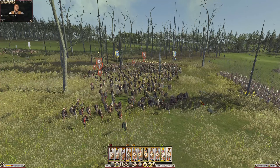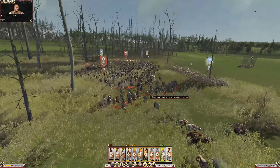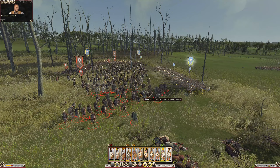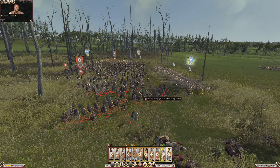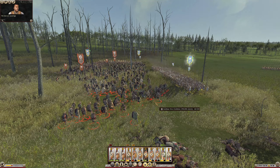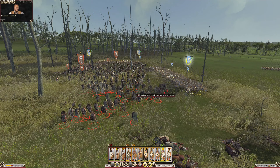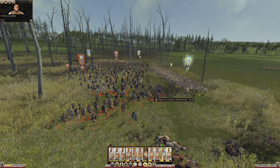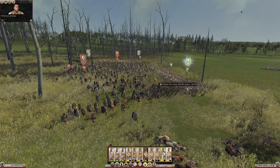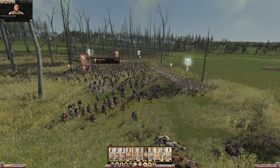Attack them on the flank. Still eager. That's not their general — the enemy general is dead. He was a cav unit. Come on, attack. Double click, double click — it's supposed to result in an attack, not just standing still. You're meant to be marching to the rescue of these guys here.